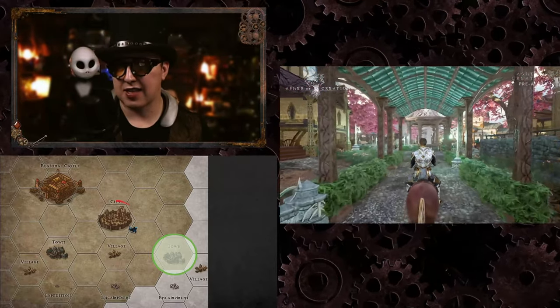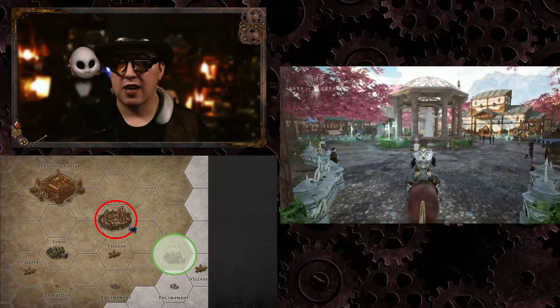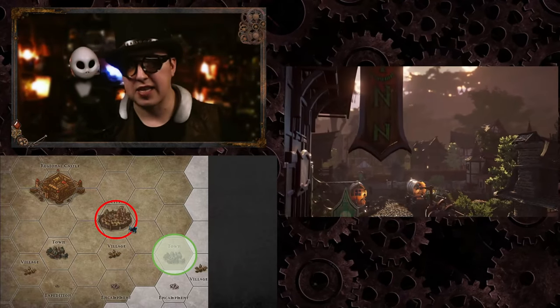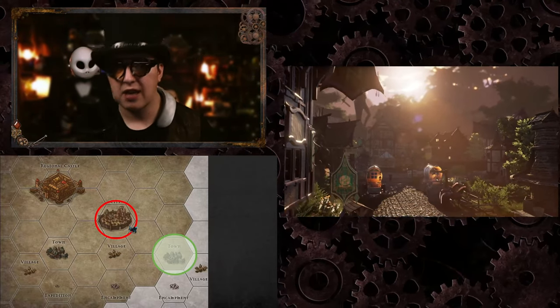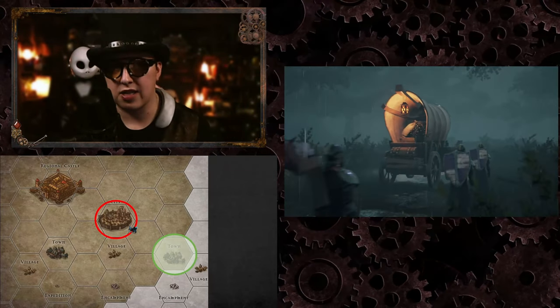When trying to reach the destination, you do not need to get inside of the node or to the actual caravansary. You just have to get past the delivery line. Once you cross that finish line, your caravan is secured — no longer vulnerable to PvP — and will be escorted into the caravansary so you can unload the crates to the points of storage.